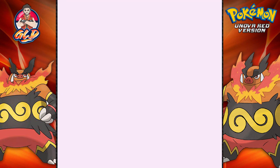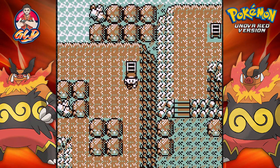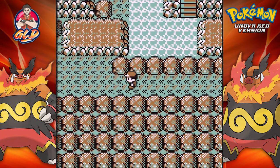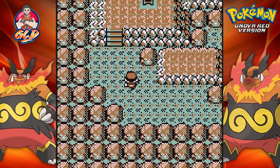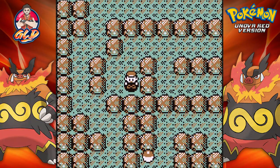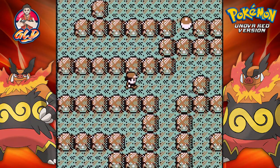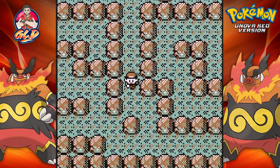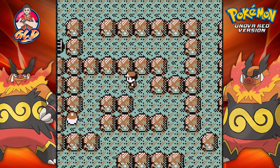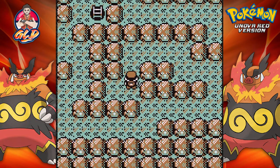If the levels here are scaled down, then more than likely it's going to be Landorus. We're probably gonna need something — let's see what we can do. Let's grab this item over here and look at that, we found ourselves an Ultra Ball.